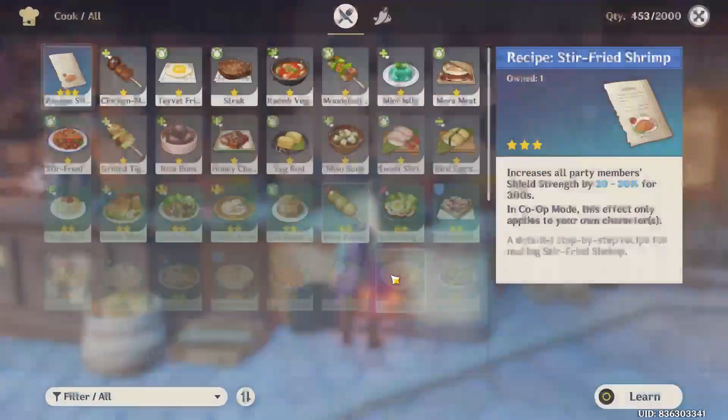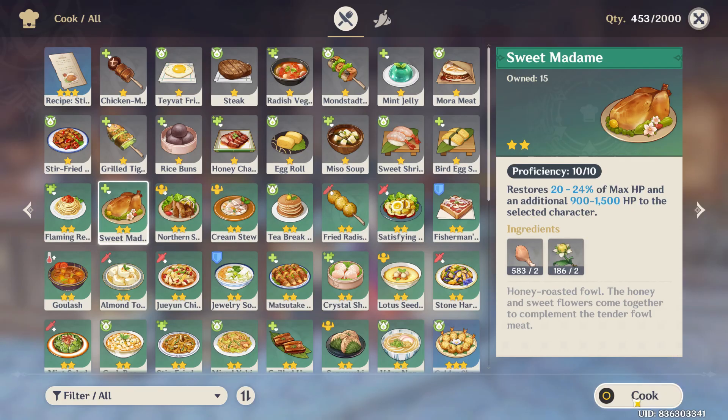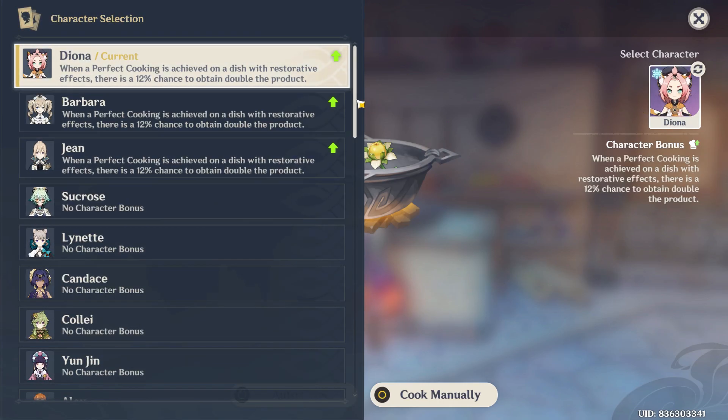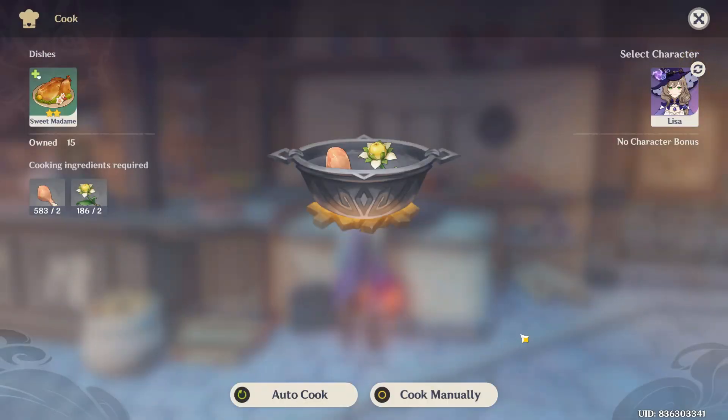As you can see, the option 'Cook' will appear — just select any of the dishes that you want to cook first and click the 'Cook' option. Then look to your right, select the 'Select Character' option, and scroll all the way down to find your Lisa character and select her.